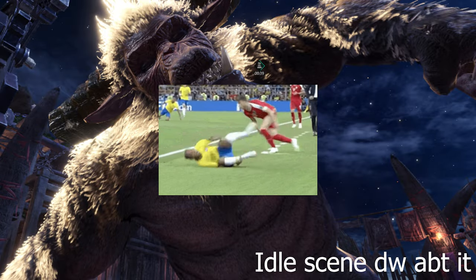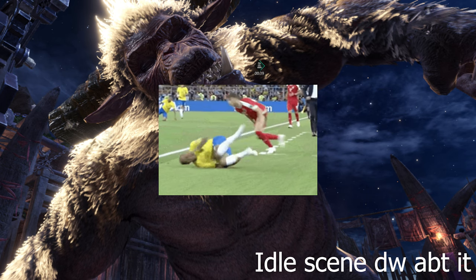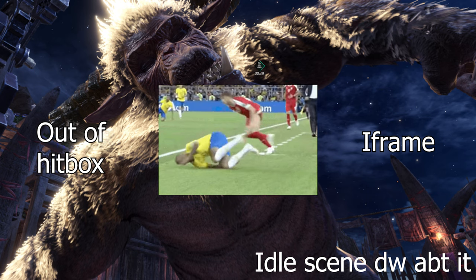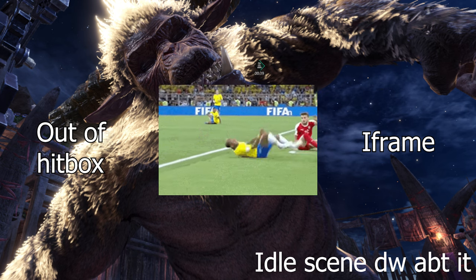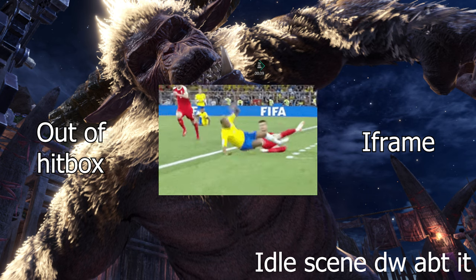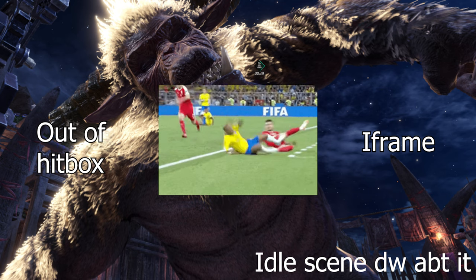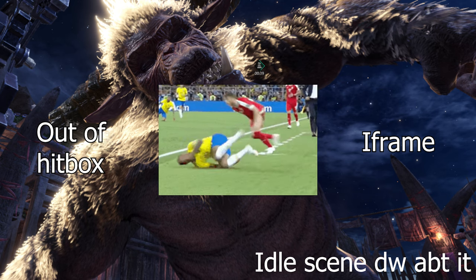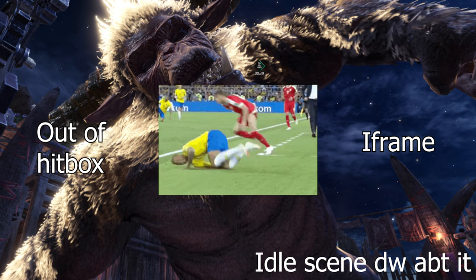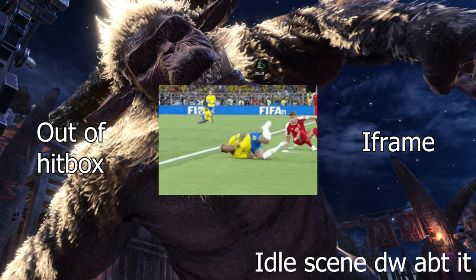Rolling is about dodging attacks, which relies on two mechanics: out-of-hitbox or iframe. Out-of-hitbox means rolling so the monster's attack hitbox doesn't connect with your hunter. Iframe — also known as invincibility frame — is about rolling into the monster's attack and not receiving damage from it. To get out of the hitbox ideally, the hunter should know the size and active frame of the hitbox. Active frame refers to the active duration of the hitbox. Let's look at an example.